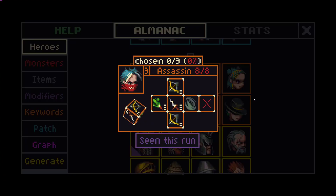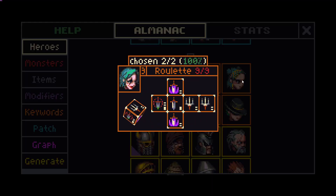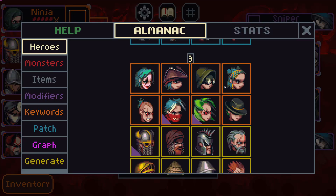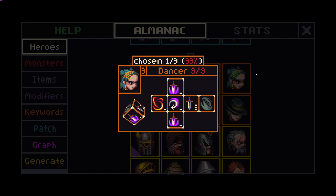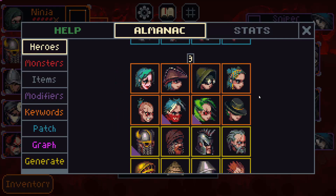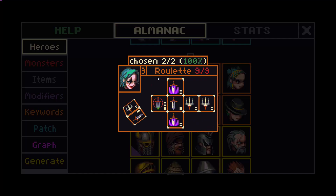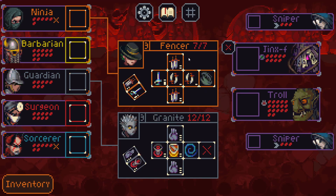Honestly most of these don't excite me too much. The Fencer seems solid — they do a lot more reliable damage than ninja. I can even give them the Scorpion Tail, it might work better for them. They don't have a lot of health, but giving the barbarian some sides that don't kill himself at low health is pretty nice. I'll take the Fencer here — I think we could go either way with that one.